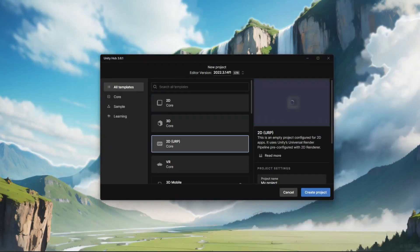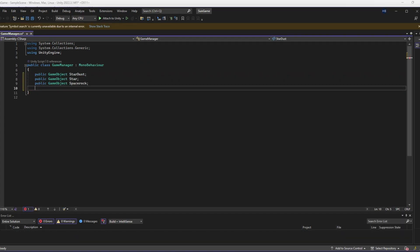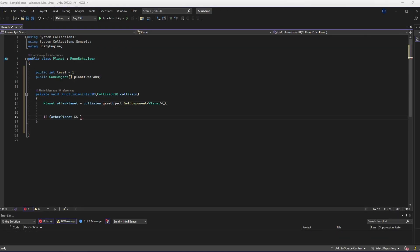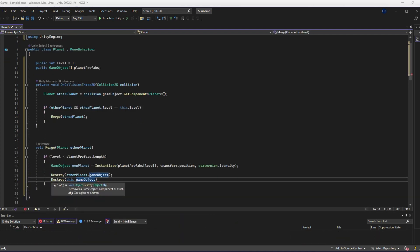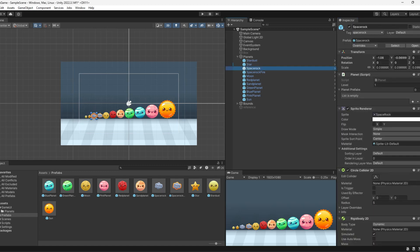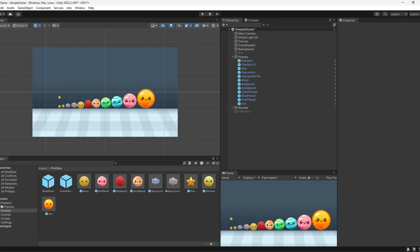Each planet is going to need to have a unique tag, so if two planets with the same tag touch each other, I'll have to destroy both of those planets and then generate the next planet up in the list. Spoiler: it was not that simple. I added all of my planets into the game, gave them physics, and then created a script on each planet that would hold their own information and check for collision with other planets. I created a script that on collision would destroy the other game object and spawn the next planet up in the list. However, that did not work.